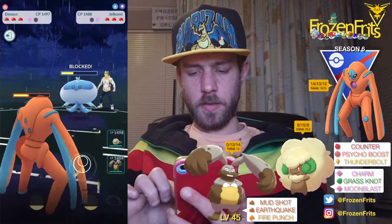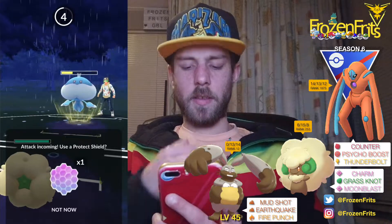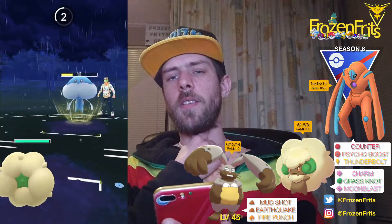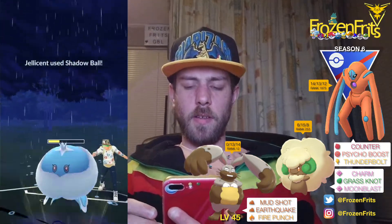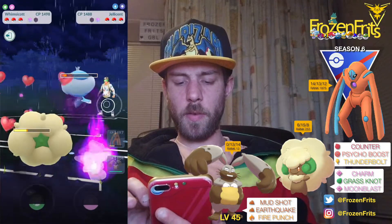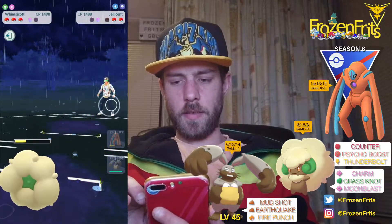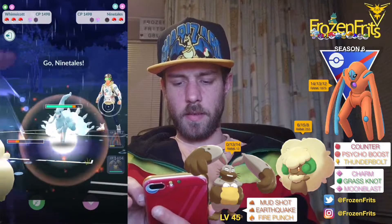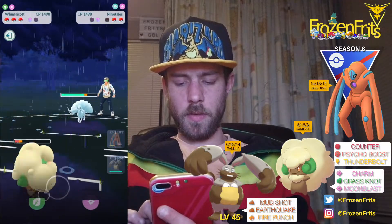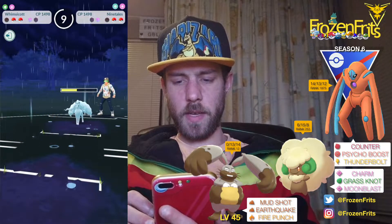We're gonna shield this. Okay, there was a Shadow Ball and we're going for a Rock Slide. Okay, shield that and then I'm gonna switch into my Whimsicott, and we're just gonna let this go. Okay, there was another Shadow Ball and we're gonna farm this down.